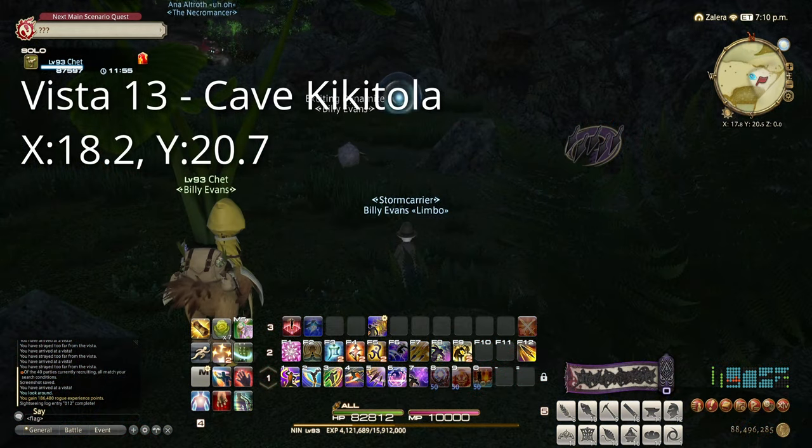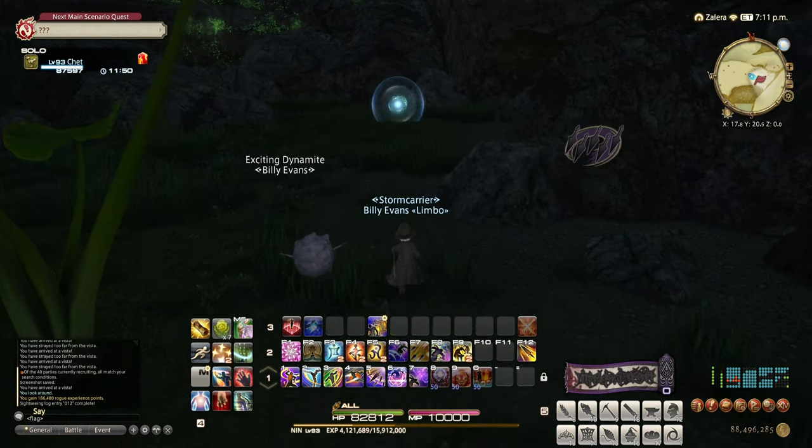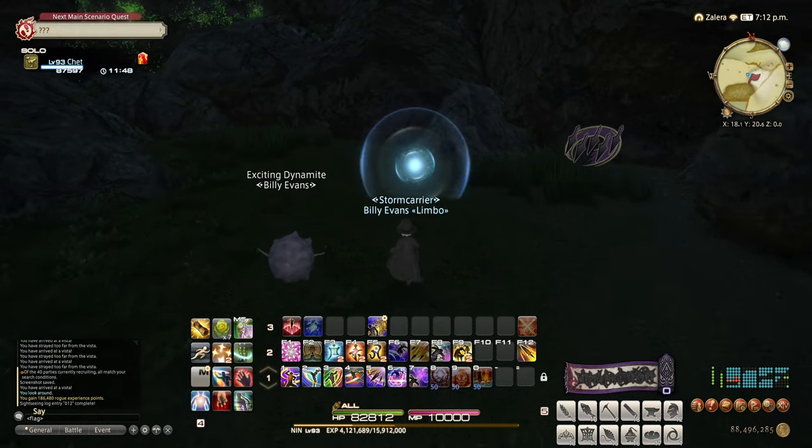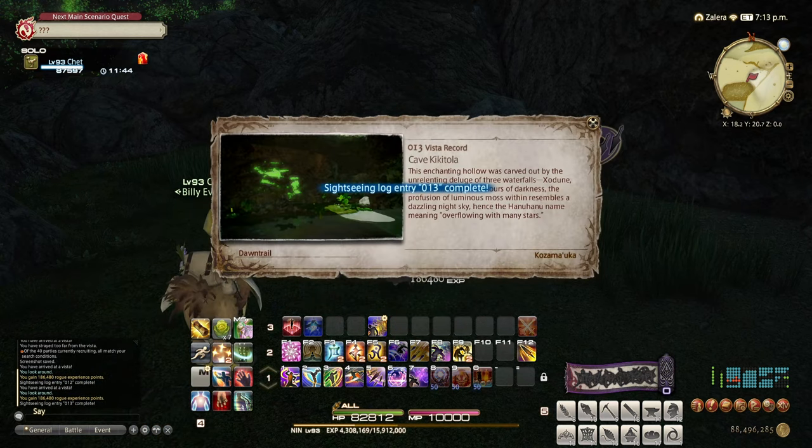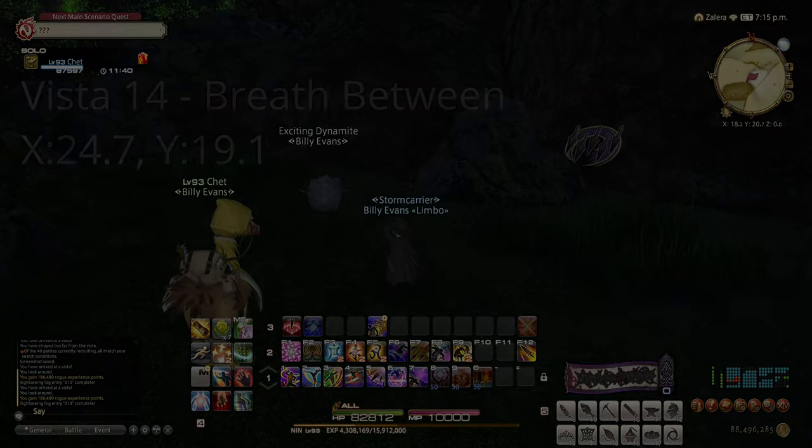Our second target: the Cave Kikitola at 18.2 by 20.7. This is inside the cave where you had to find a shiny rock near where the aether current is. Go ahead and use Lookout, and you'll get this one unlocked.